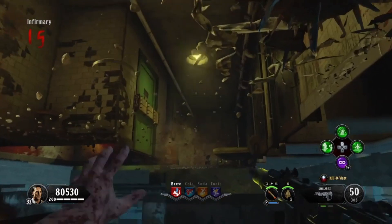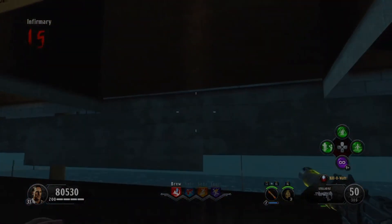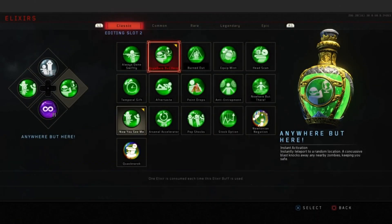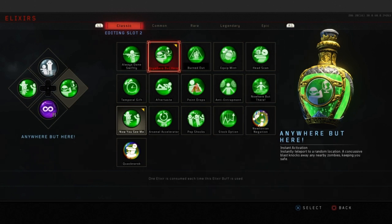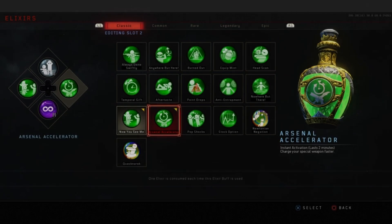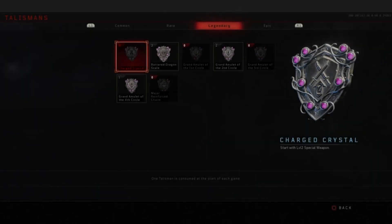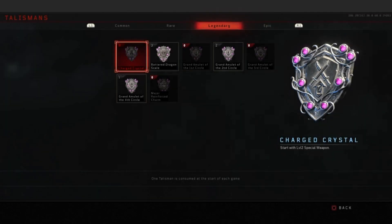The next thing you want to do is go to your creative class. Make sure you have the pathosaurus — you have to have that. The second thing you don't need but definitely recommend is 'Anywhere But Here,' because this will let you get out of the glitch. Also recommended is Arsenal Accelerator, which helps you get your specialist to level two. You can also bring the charge crystal, but the only required item is the pathosaurus.